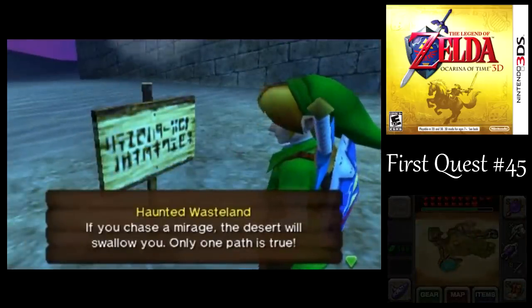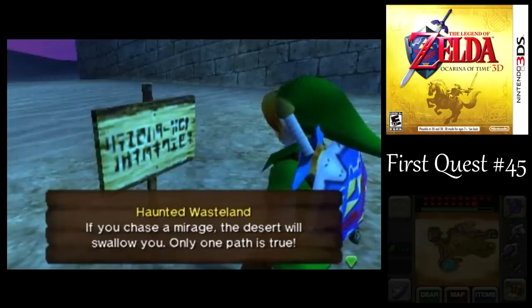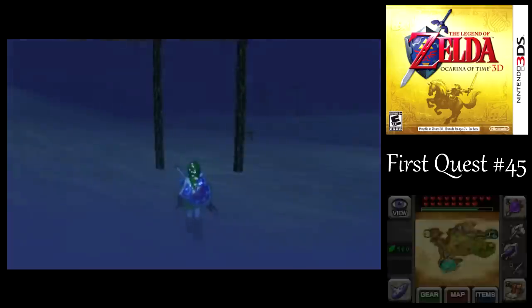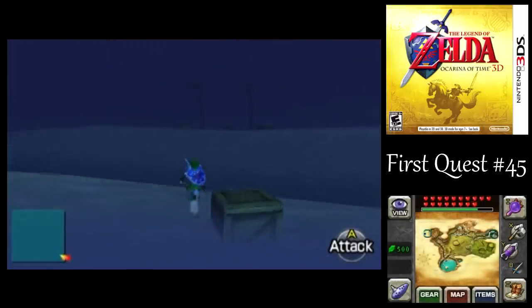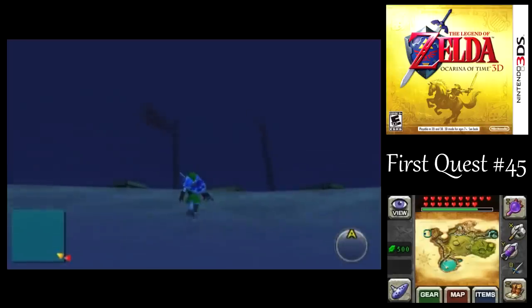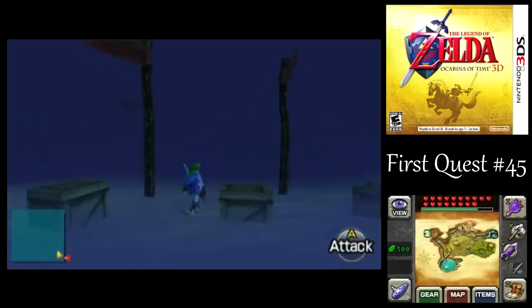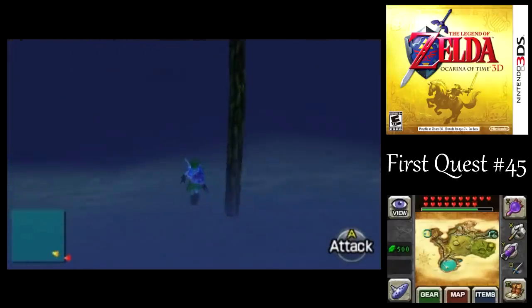This area is the Haunted Wasteland, and it's kind of like a Lost Woods sort of area where you have to stay on a specific path in order to actually get through the place. For the first part, you don't need the hover boots, but I'm just going to show you this way of getting through the quicksand here. You see how the sand is moving? Another way you could get through is with the longshot — you can latch onto one of these boxes here and you wouldn't even need the hover boots.